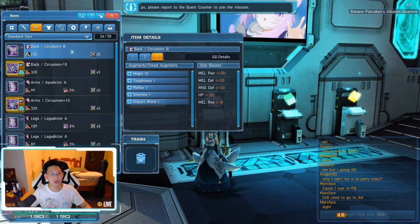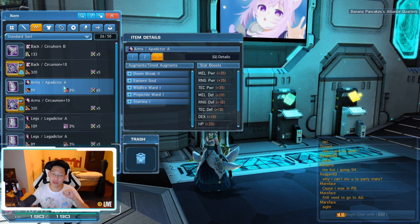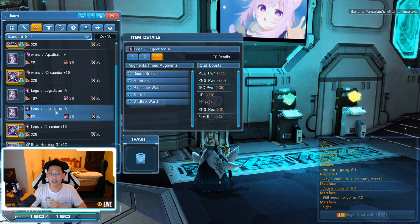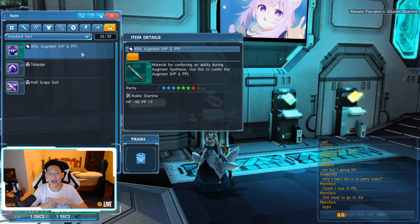This is fodder piece number one with Might 4 and four random stats. The next piece is Doom Break 2 with Eastern Soul — Eastern Soul is the green soul in order to make the D souls. Then we've got Doom Break 2 with an Eastern Soul again — I just got lucky, it was the cheapest one. Here is my last piece, which is Doom Break 2 with four random stats again. And in my inventory I have the HP and PP augment which will give me Noble Stamina. I've got all the pieces available.